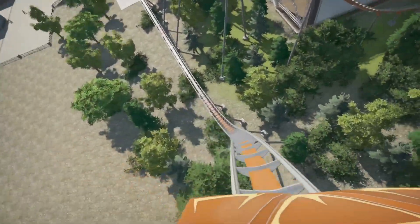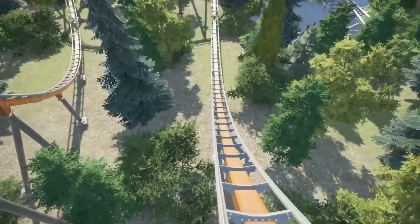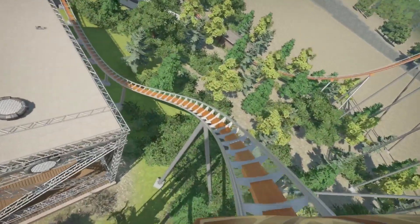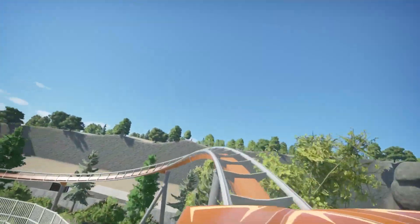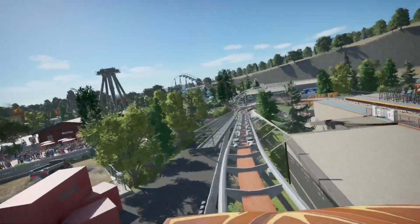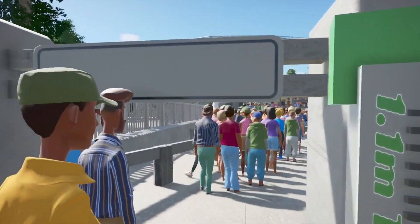One important thing to point out: this is a last-gen console park — a last-gen Xbox. Seeing all these details and this level of realism makes it that much more impressive and puts to bed the argument that you can't create good things on console. We sometimes can't compete with PC in raw terms, but parks like this just prove otherwise. The only limit is your imagination. What Angry Emerald, Grey Mouser, and PlanetPlipCam have done here is sensational — great proof of what you can do on last-gen console.